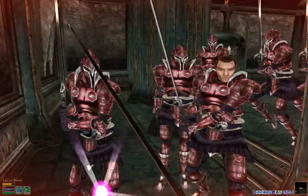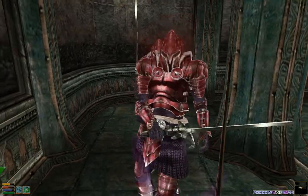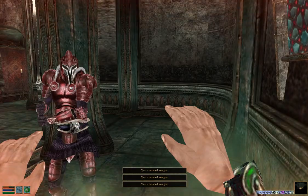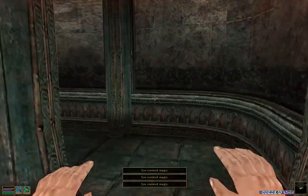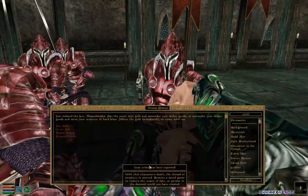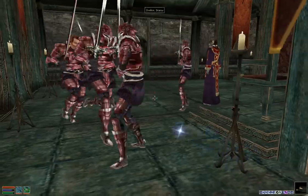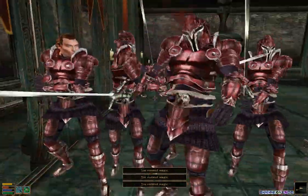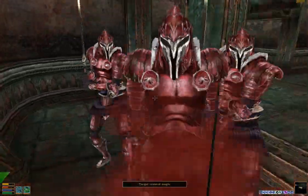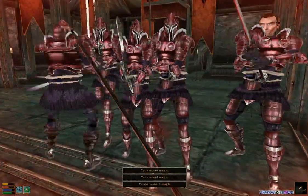As you can see, these enemies are quite difficult. A few of them have a reflect, so we have to take that into consideration, and one of them has a paralyze. I am playing on the easiest difficulty right now because I don't want to spend too much of your time, but that should give you an idea of how difficult this is on a harder difficulty.